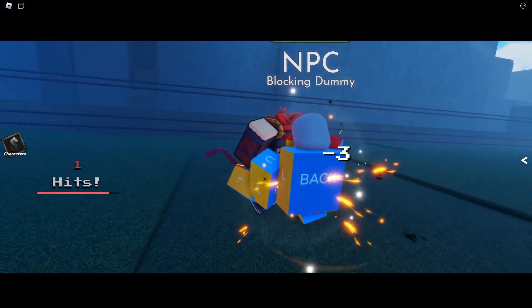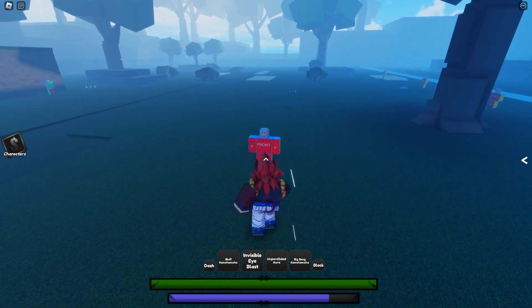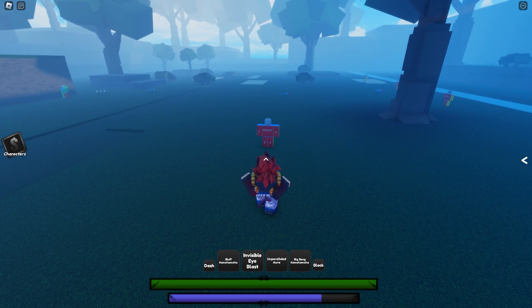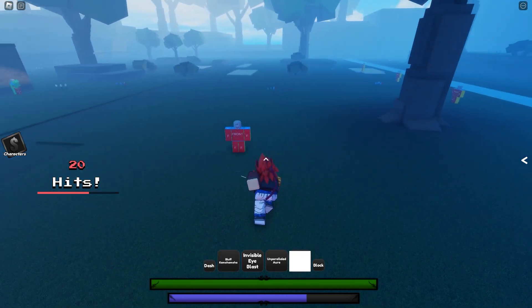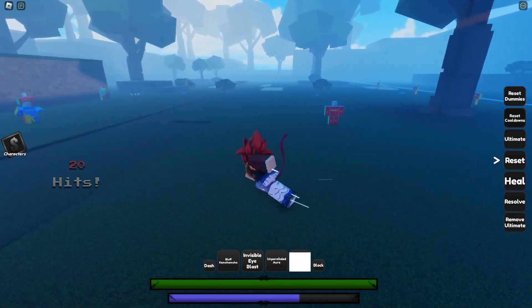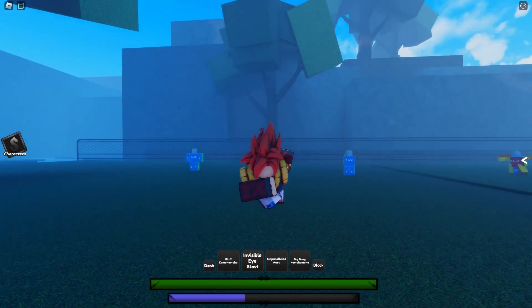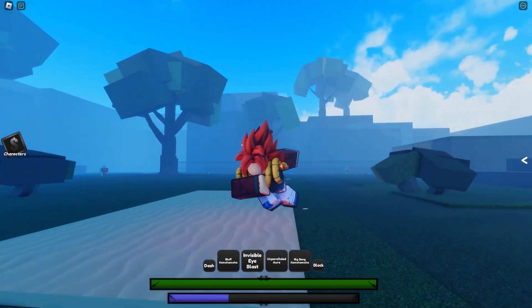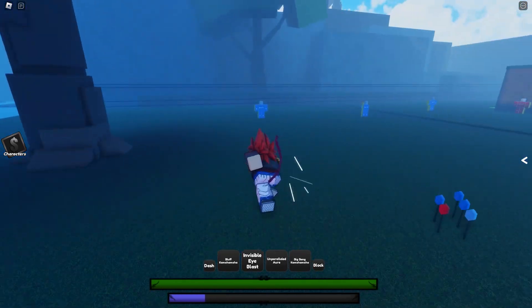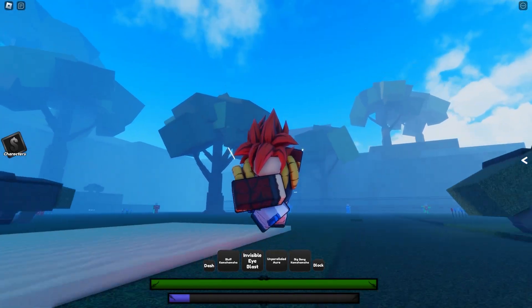If you use Unparalleled Aura on a block dummy it still does work. The final move is Big Bang Kamehameha — basically a Kamehameha that also guard breaks. Those are all of Gogeta's moves. I think the base form and Gogeta in general are really good, but Gogeta is really freaking broken, so I'm excited to play some rank matches with him.